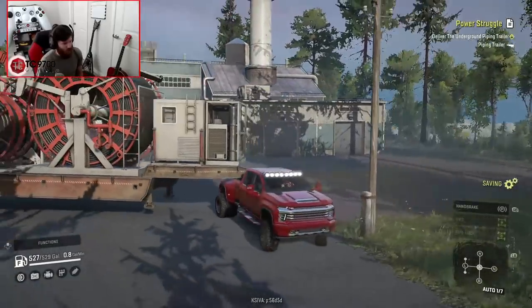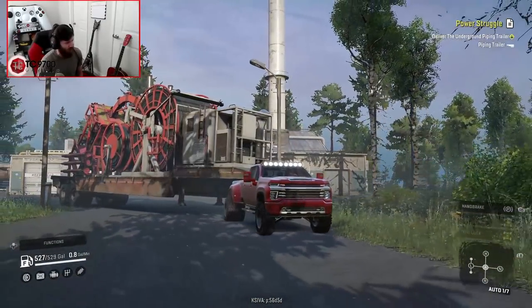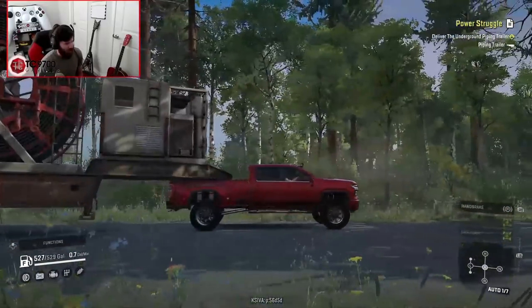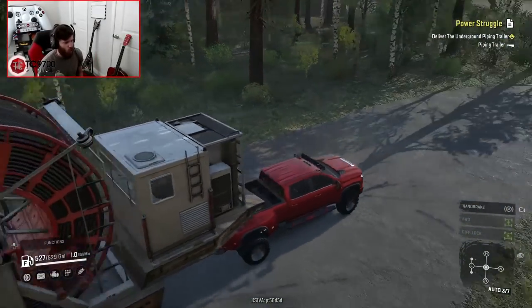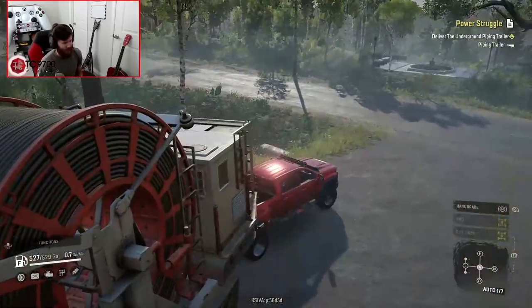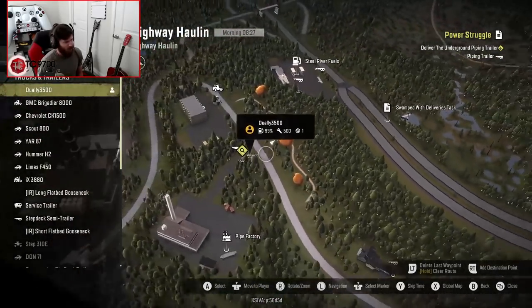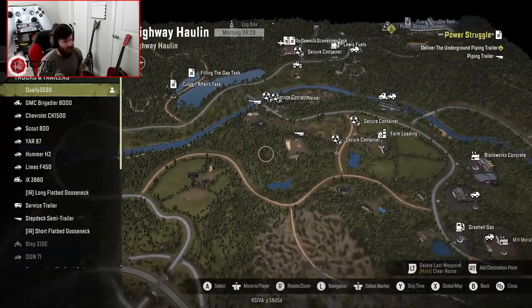The funny thing is, the lip of the front of that trailer is so big that it kind of actually keeps the truck down — it'll help keep the truck down. Let me check the map real quick. We'll check the GPS and see if it would be more efficient to go left or right out of here.